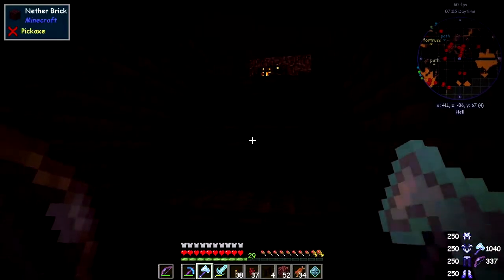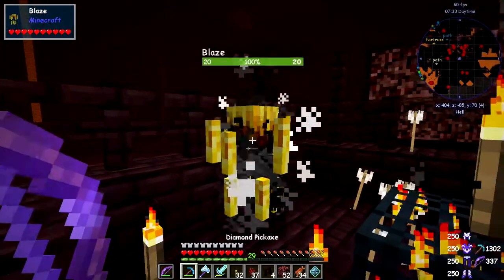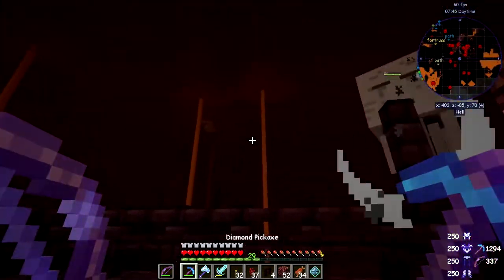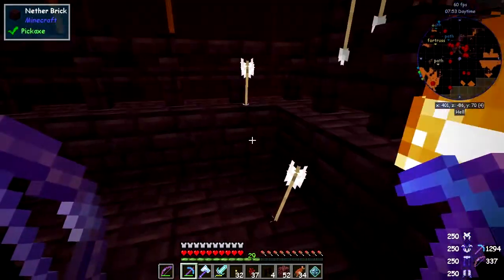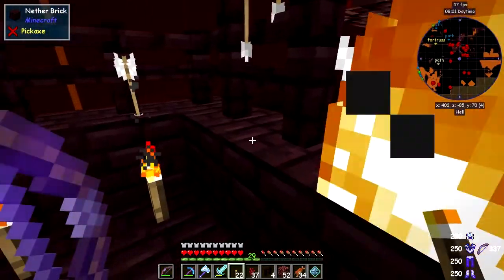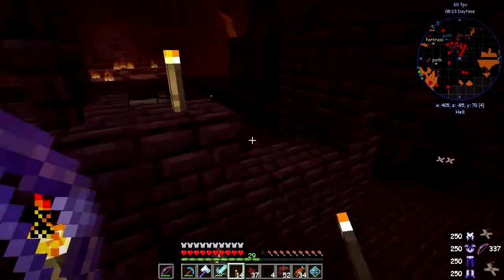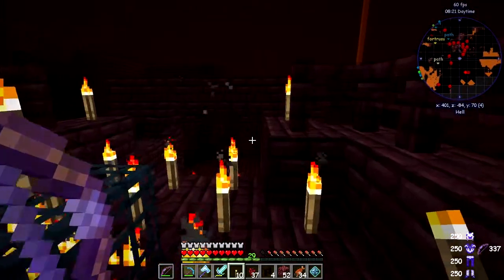Another blaze rod! What we can actually do now, since we've got a blaze spawner here, is light it up completely on every block — that should stop blazes spawning. So if we do that we should get a reasonable result. Let's carry on lighting this up. We've got to light up the complete area — every block needs a torch, otherwise they can spawn in a nine-by-nine area. I'm not sure if they can spawn on fences; I don't think they can.